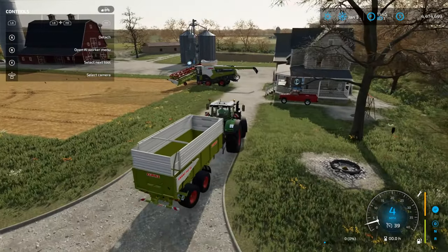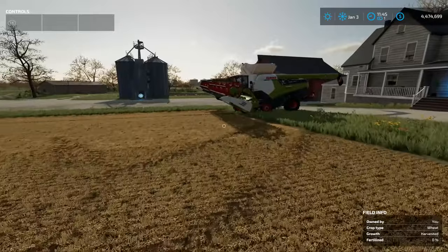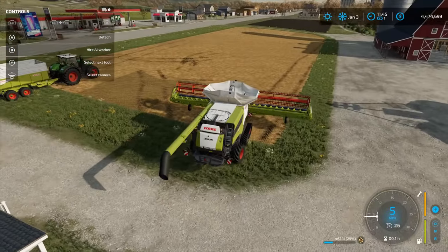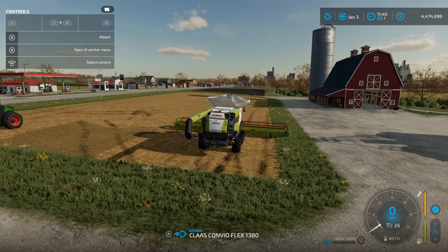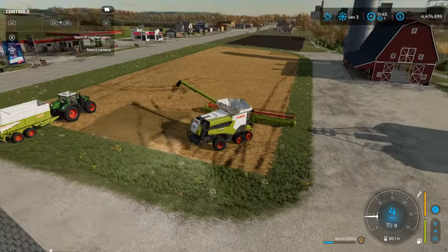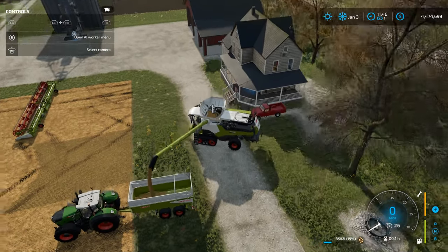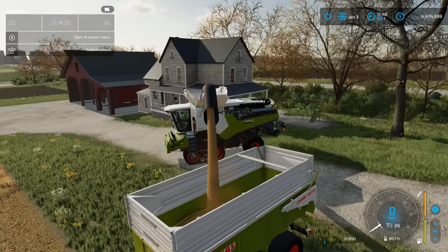We're going to exit back out and pull the trailer right here, leaving it parked. Now hopping back into our harvester — with an extended pipe, it's always easier to release your header and let it down like this. Then go to your menu and pipe out. You're just going to back your harvester up to the trailer, and there it goes — it's going to pour the wheat right into that trailer.